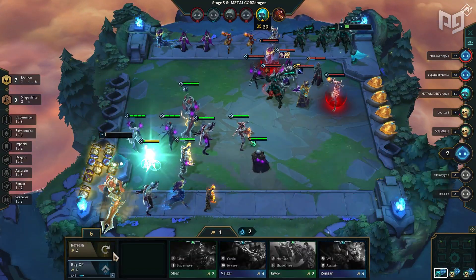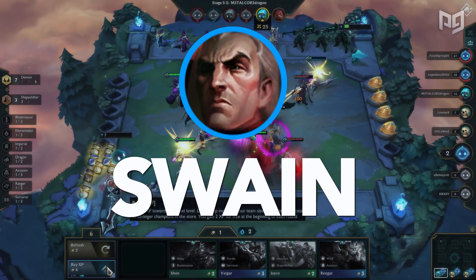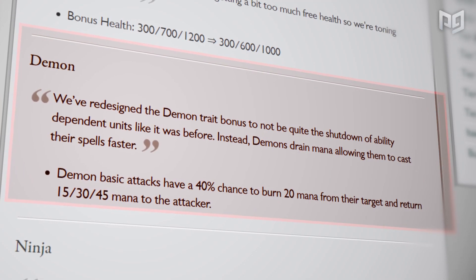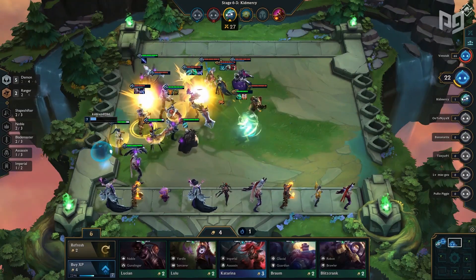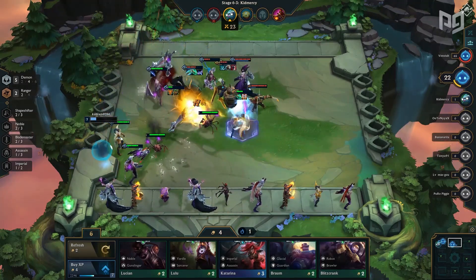And the most powerful carry of them all, coming in at number one, is Swain — as with the right items and synergies, he can outright 1v9. With the recent changes to the Demon synergy, Swain has become even more of a monster. Once the Demon energy is online, his auto attack now has a chance to drain mana, allowing him to get his ultimate ability to go off faster and more consistently.